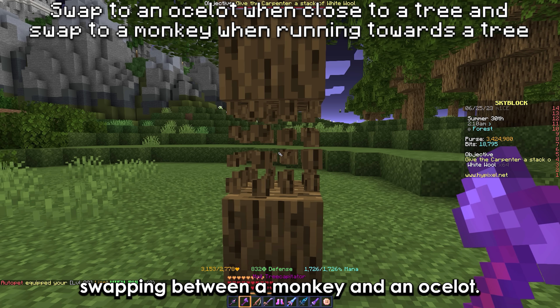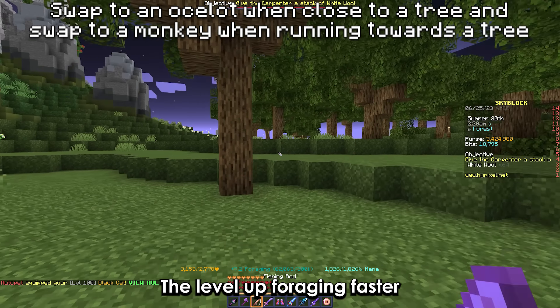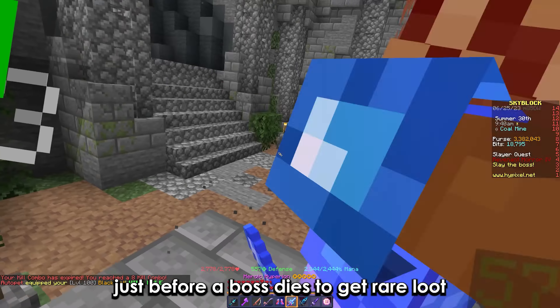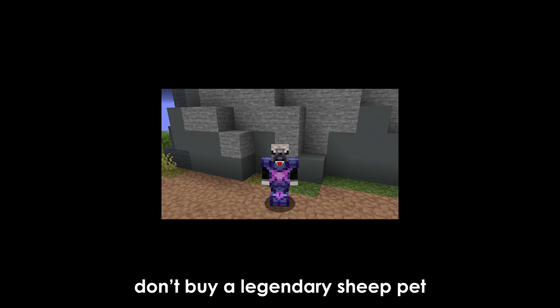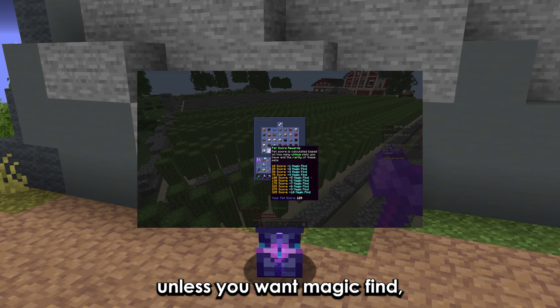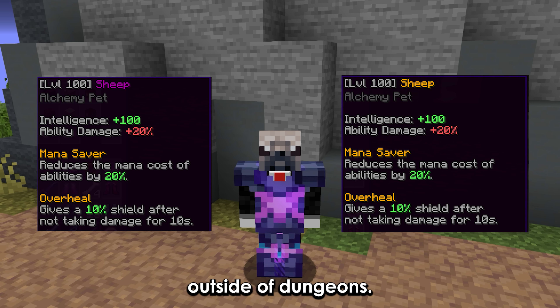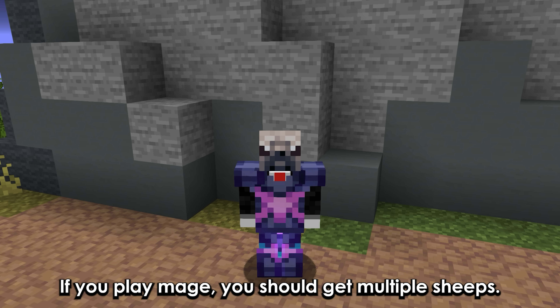Some common auto pet uses are: swapping between a monkey and an ocelot to level up foraging faster, swapping to a high magic find pet just before a boss dies to get rare loot, and a lot more. Don't buy a legendary sheep pet if you don't play mage in dungeons, unless you want magic find, as the epic one has the same stats outside of dungeons. If you play mage, you should get multiple sheeps.